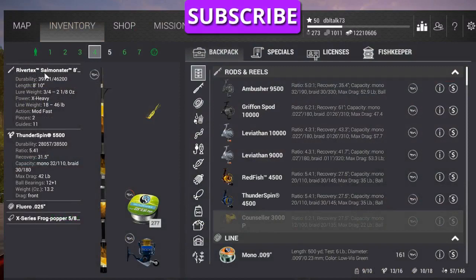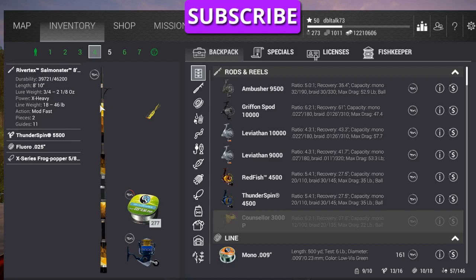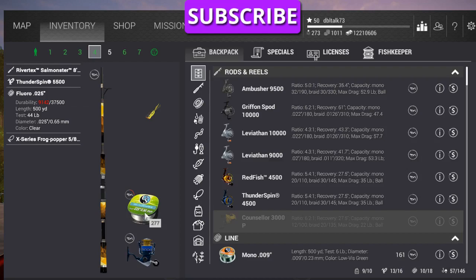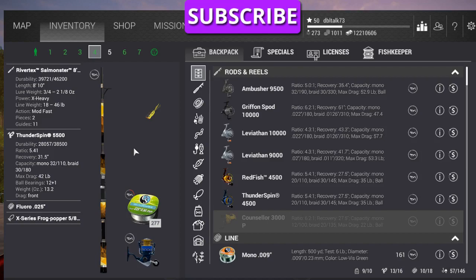I'm going to use the Rivertech Salomonator, 8'10". Thunderspin 5500. That's a 46-pound rod, 42-pound drag on your reel and 25-pound line. The reason I want that 25-pound line is because it's a 44-pound test. That gives me a pretty good balanced rig.